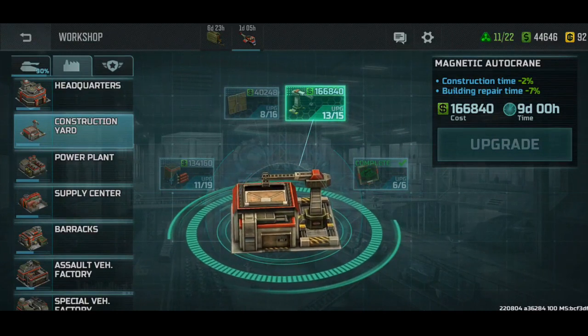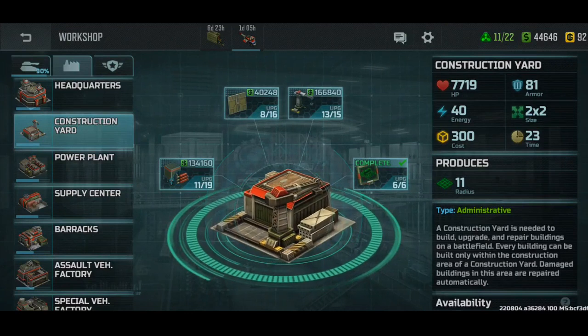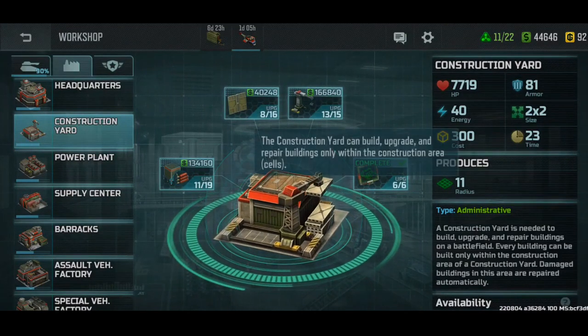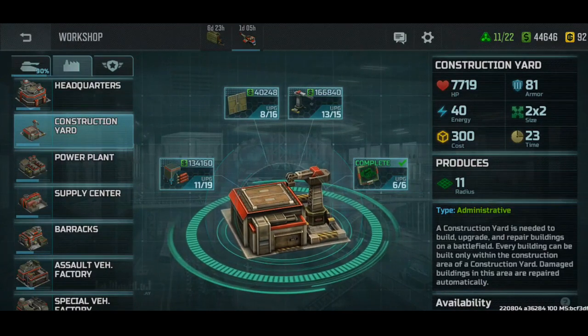I believe that the 12th upgrade is when this becomes max range. The max range of the construction yard is 11 cells of radius, which is pretty big, although I wish they made it 12.